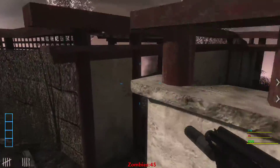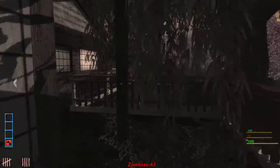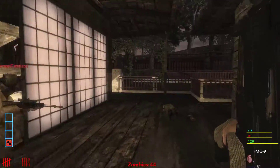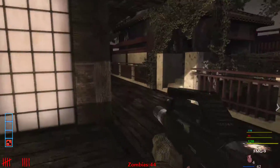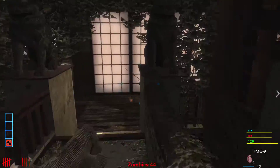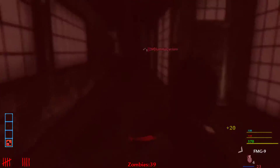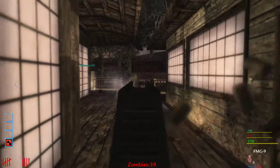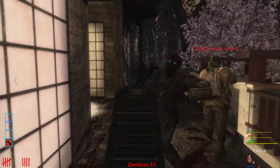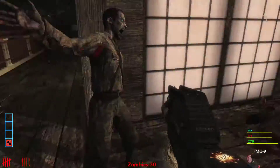I just bought the sword! I just got Cartridge Cocktail. Does Juggernaut work the same on this map — like one hit less or one hit more? I think it's the same. Cartridge Cocktail is awesome — it's basically Scavenger, so zombies drop ammo for any gun.